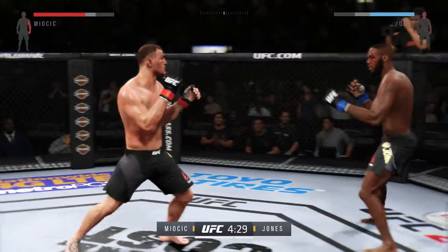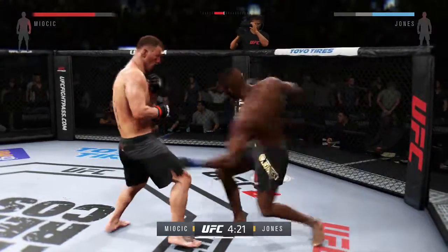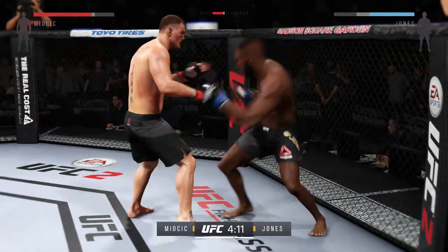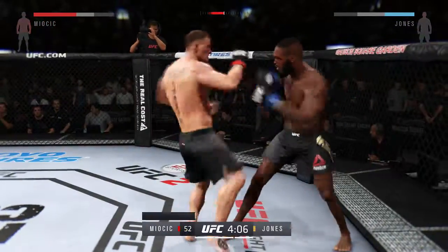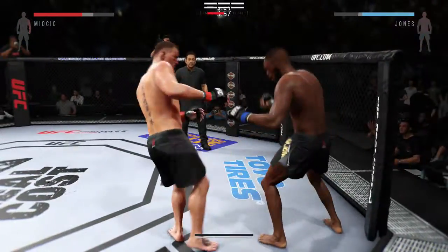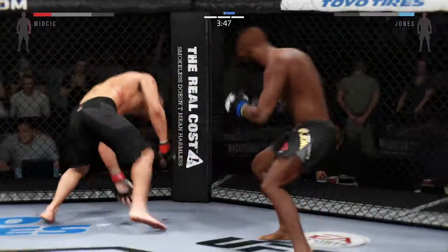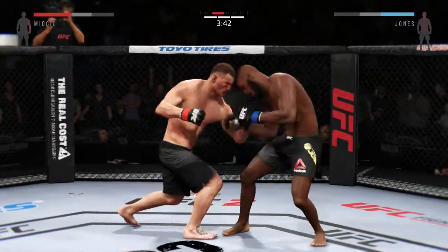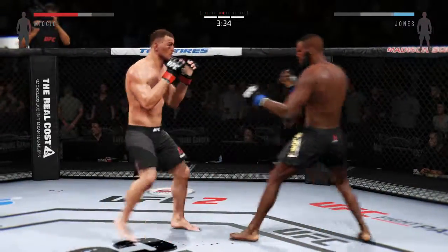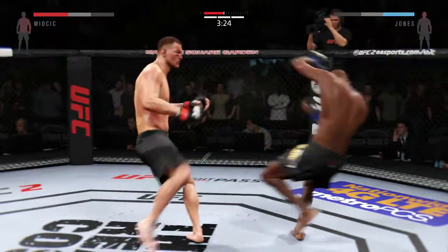Nice jab. Good defense with the parry. Nice inside leg kick. Jones got tagged by that right — both men landing in that exchange. Perfect timing with his strikes. Nice block and counter by Miocic. He lands a clean combination. He's showcasing some great kicks. Stipe Miocic is continuing to punish that wounded eye, and you can see the swelling continues to get worse and worse. He's absolutely targeting that eye, repeatedly landing swelling combinations on it.